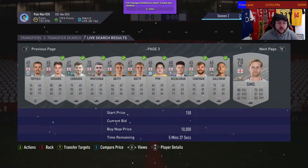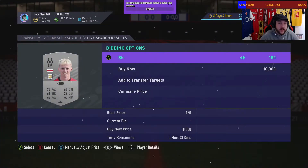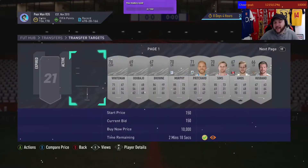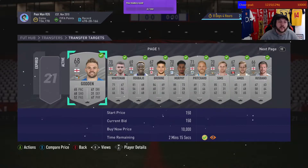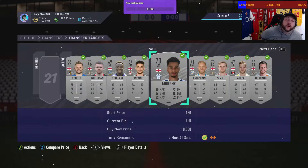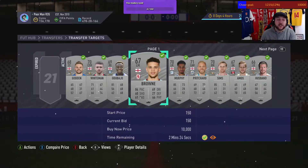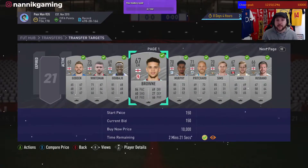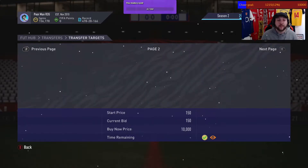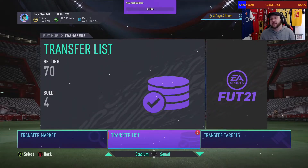Skip ahead to when they've sold to see how the method works. On transfer targets, you're more than likely going to win about 15 out of 20 cards — you usually lose about five. The most efficient way is to bid on as many nations as you can: go English for two or three pages, go Brazilian, go Argentinian, until you've got up to 50 bids.